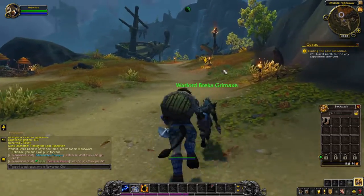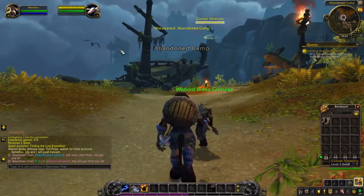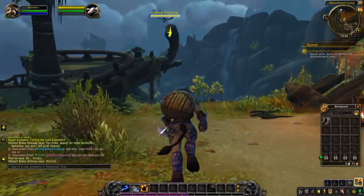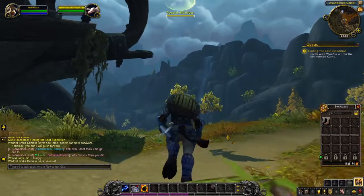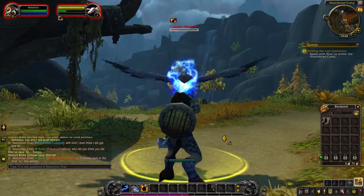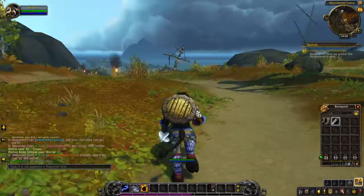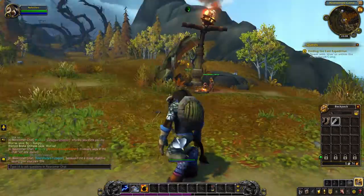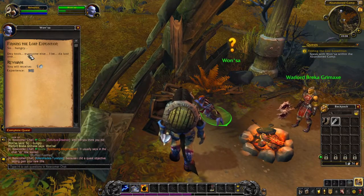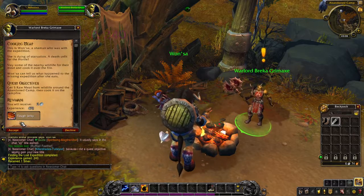Travel north to find any expedition survivors. I wonder if anyone's involved - I wish we could get one of these. Once he's turned white we should be able to get them. I can just set one on fire like that. Smack him - that's what you get for getting close to her. Where are we going? Should be right here. Hello you - thank you. So hungry. They took everyone else - I might be the last one. What a shame.